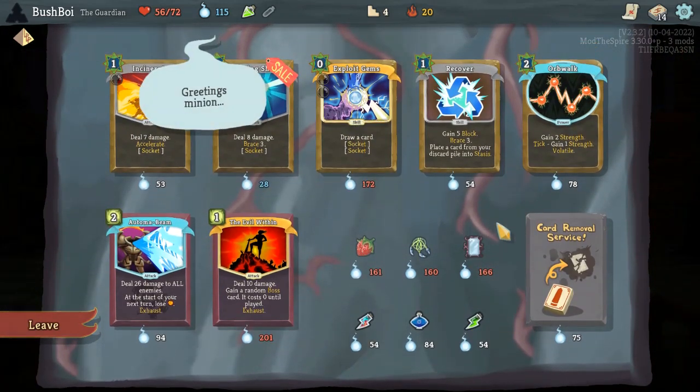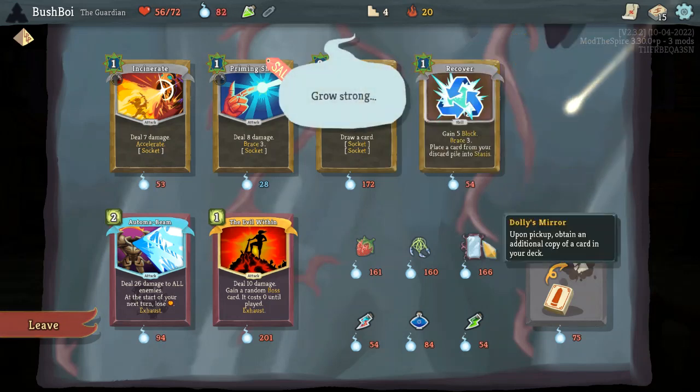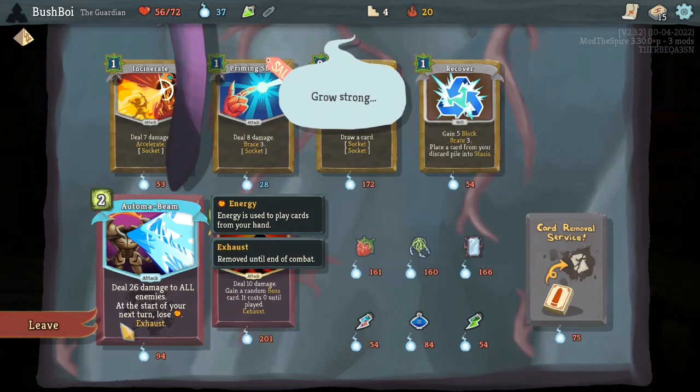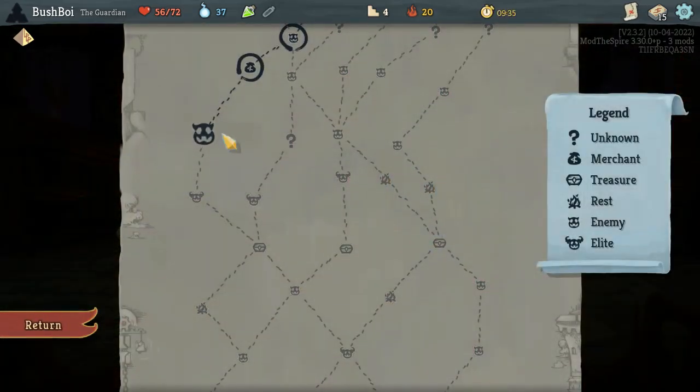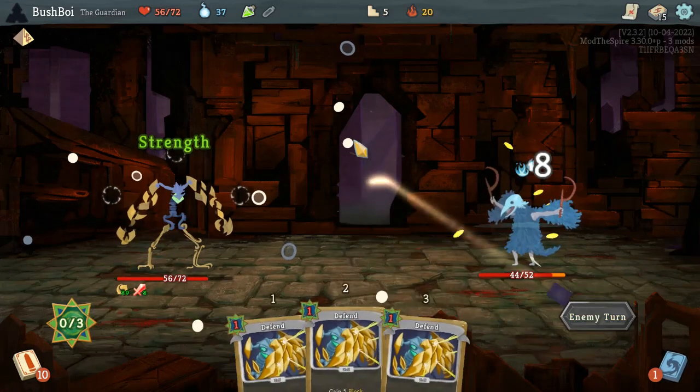We have 115 gold to spend here. An Orb Walk does not seem like a terrible idea, especially since we have Curl Up Plus — we can put it into stasis pretty much every time we want to. That means it's also prime for an upgrade. It does mean we're not buying a card remove in this shop, but I think that's very worth. I'm not gonna take Priming Shot even though it's on sale.